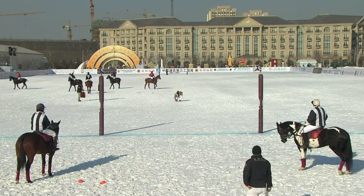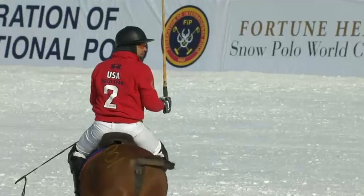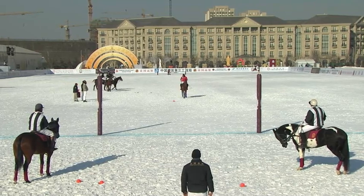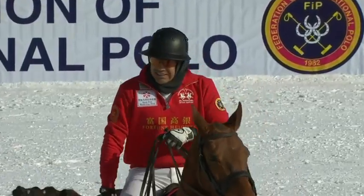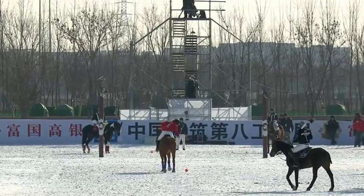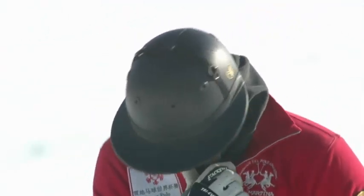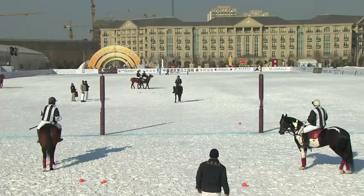An opportunity here for the United States — the underdogs, the third seeded team — to win this game if number two Pelon Escapite, the six-goaler, can put this one through. But he hits it wide — oh, the pressure's on! We're all tied up. Escapite shaking his head. Kit Brooks, the lowest handicap player on the ground, needs to get this one through to at least force another round. He hits it and it goes through — he's equalized! One apiece after each team has had their shots. He knows how important that goal is.